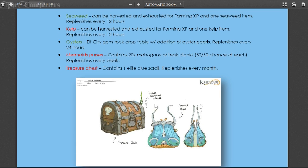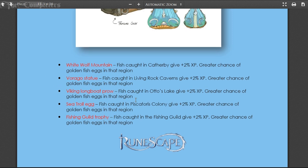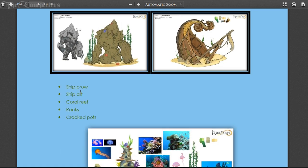The landmark items from prawn items include: the White Wolf Mountain item for fish caught in Catherby, giving 2% extra XP and a greater chance of golden fish eggs in that region. The Varaga statue does the same for the Living Rock Caverns. The Viking longboat does the same for Otto's Lake, so that's barbarian fishing. The sea troll egg does the same for Piscatoris. And the fishing guild item does the same for the fishing guild. So those five items increase XP and chance of golden fish eggs in their respective areas.